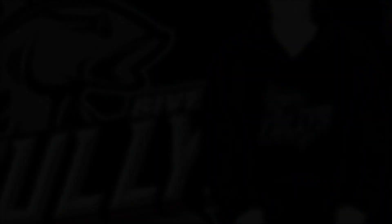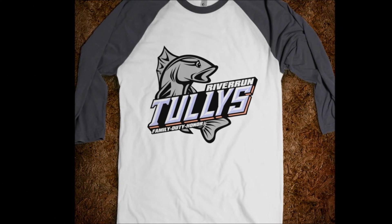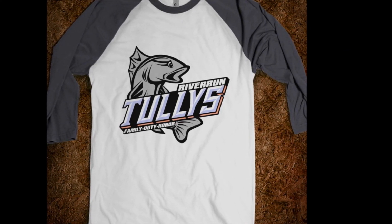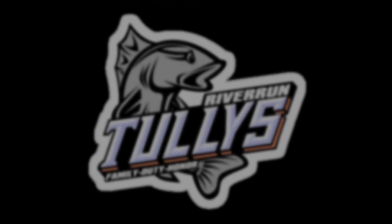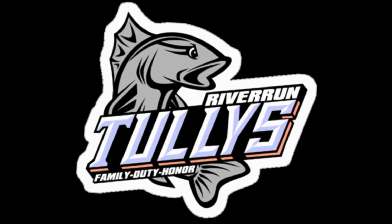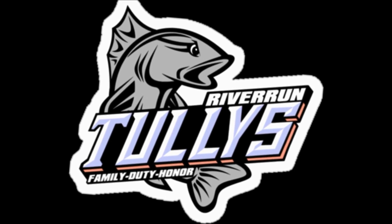Instead of a blue and red striped field, I chose to alternate the blue and the red on the lettering. I used blue for the shaded parts of the front and red for the sides and bottom walls to give it the 3D look. Directly below the team name, I added in the words with hyphens in between them.